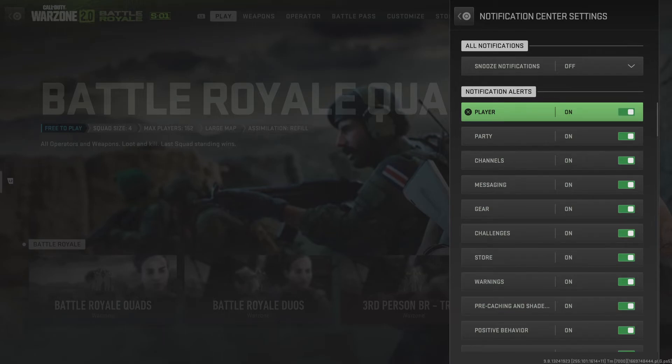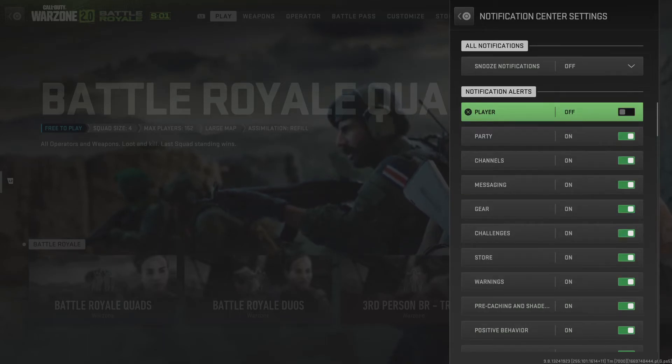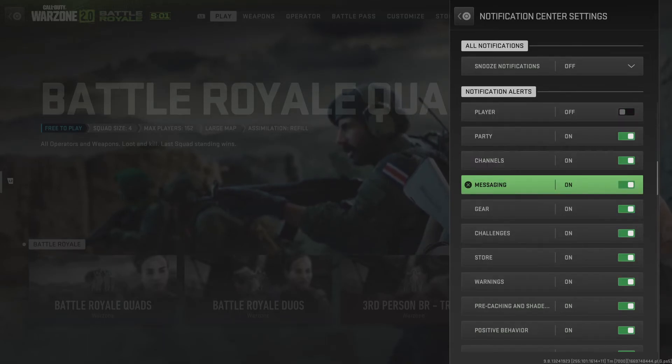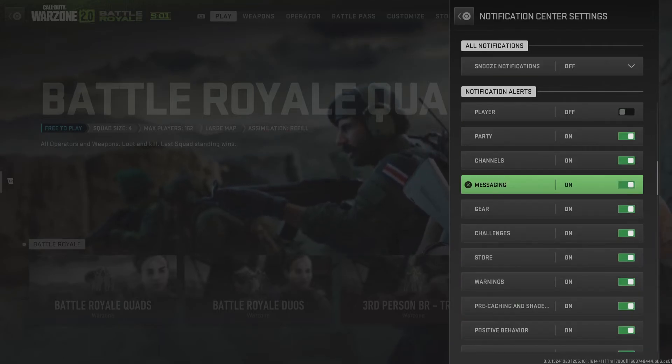As you can see, there are a lot of notifications that you can turn on or turn off — like players, party, channels, messaging, gear, challenges, tour warnings, and much more.